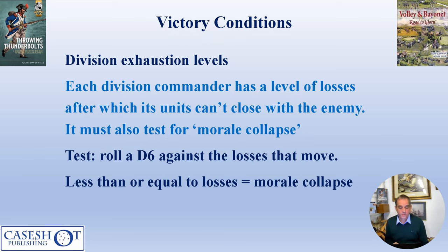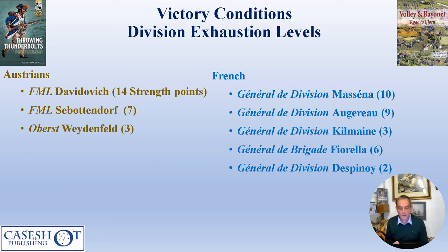Victory in Volley & Bayonet works on division exhaustion levels — once a division has lost half of its strength points, its units are exhausted and can no longer close with the enemy. It can also suffer a morale collapse, tested by rolling a d6 each move: if the d6 scores less than or equal to the losses, the division's morale has collapsed. This chart shows the strength point exhaustion level for each division or column. The game is due to end at the end of turn six.